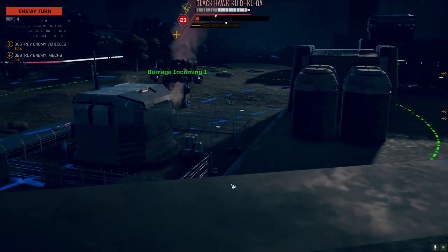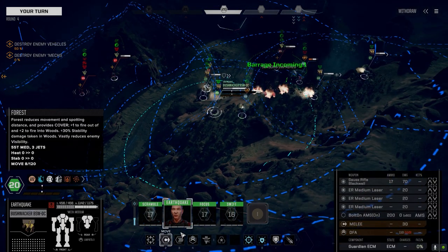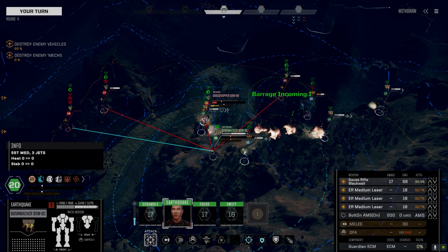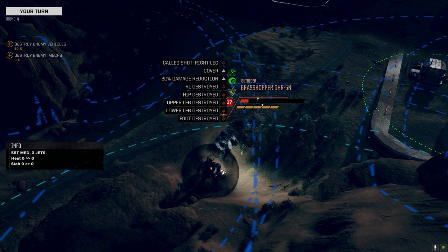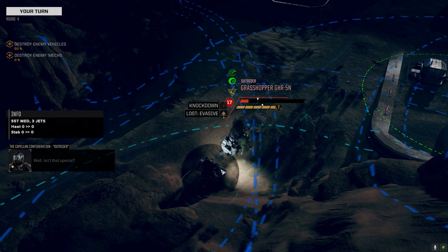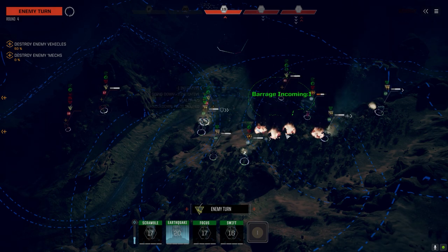I wonder if the Mortis is in sprint range of that Cougar. I think we go for it — yes! We hit our own guy but we took his leg off — beautiful. The Black Hawk's over there. I think I want the Mortis to go after this Cougar if we can get it over there.